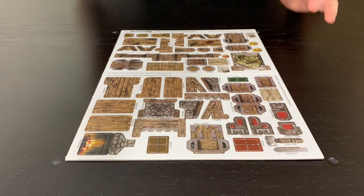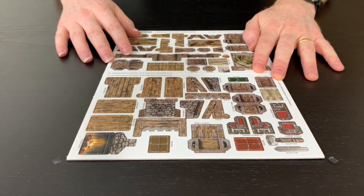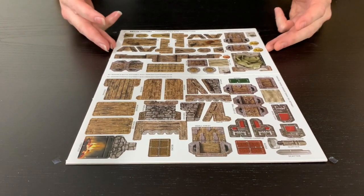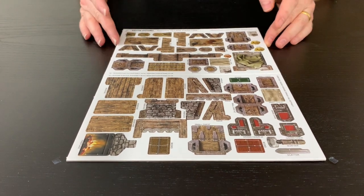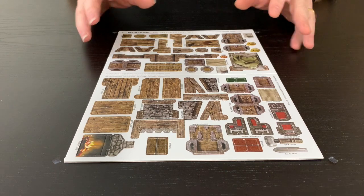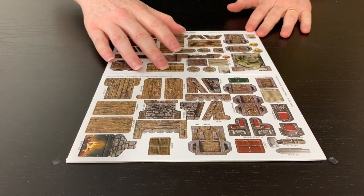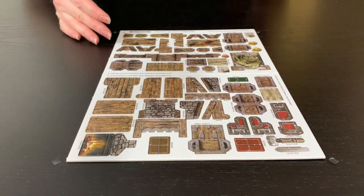This is the dedicated scatter terrain video. We're going to be covering this sheet here which has most of the scatter on it — you'll find this in the village core set, but we'll also be covering scatter on other buildings. The purpose of this video is that many of these items are spread across many different buildings: you're going to get lots of barrels, lots of tables, and lots of weapon racks.